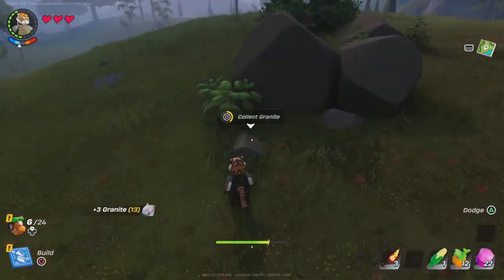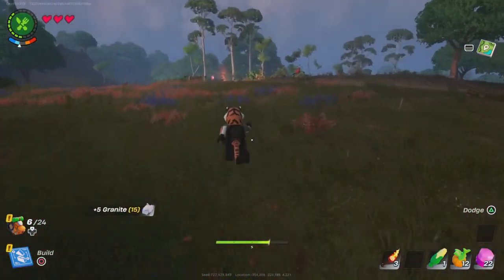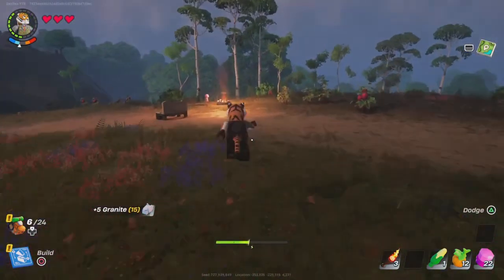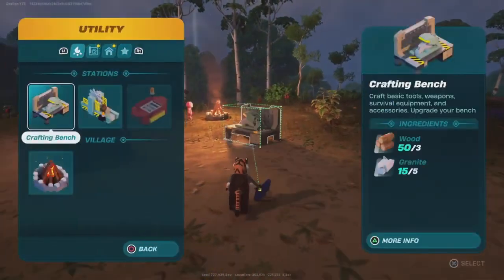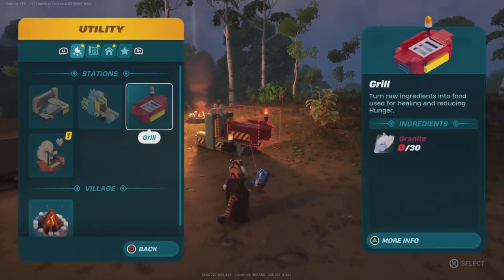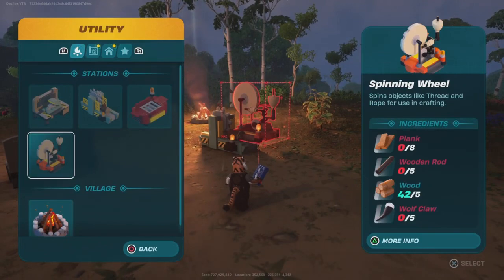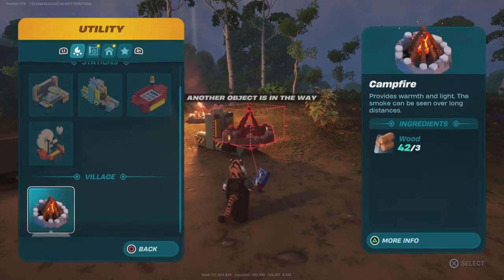Alright, this is the next day. I learned a couple new things — you can build everything. I placed a campfire and a timer. Now I'm just gonna place this. I'm trying to build the spinning wheel but I need a couple new resources.